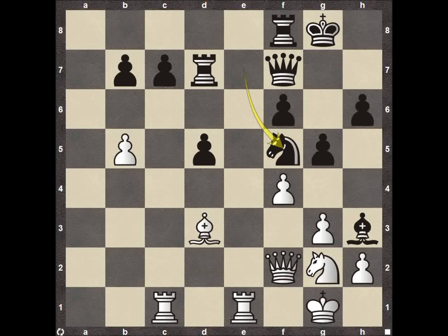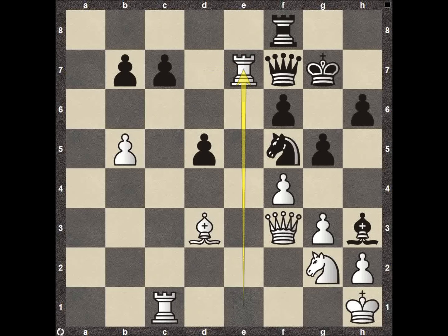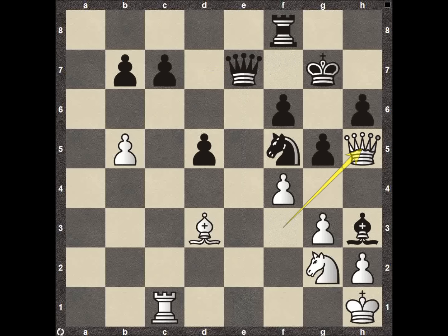Pawn to B5, pawn takes, pawn recaptures, knight back to E7 — so it does look like he wants to hold onto that material. Queen to F2, knight to F5 starting to put all the pressure on the king's side. Queen to F3, king to G5, king H1, rook E7 — after the exchange on the board, queen to H5.